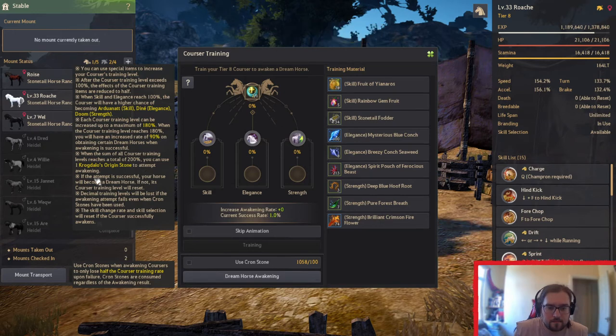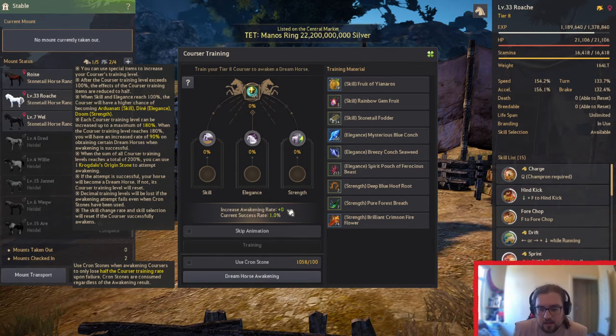So if the attempt is successful, you'll become a Dream Horse. If not, its Corsa Training level will be set. Awakening Intent fails even when Constances are used. So basically, the way this works is I've got a 1% success chance right now.